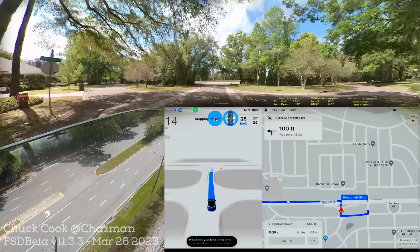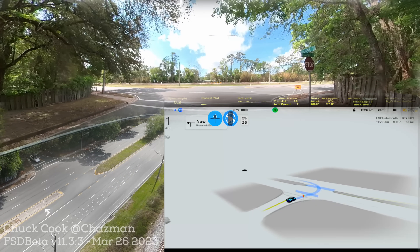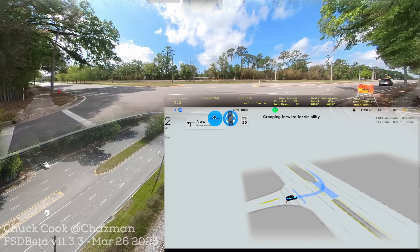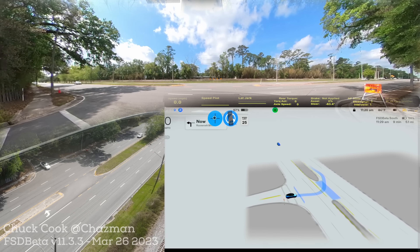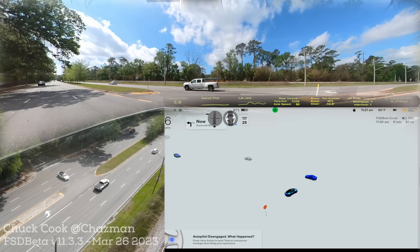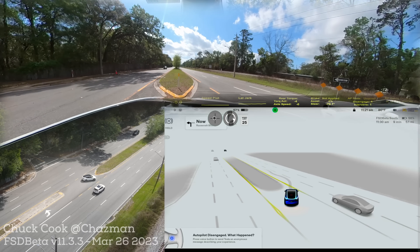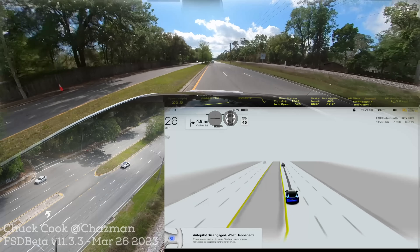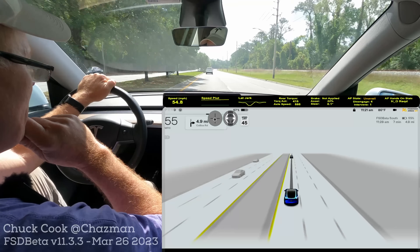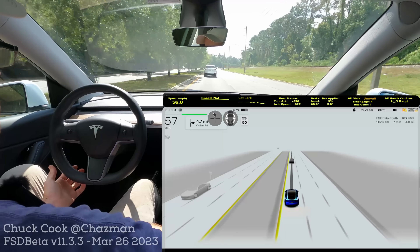I'm definitely noticing that the route calculation is taking longer on this version. I've done this turn so many times I've gotten used to how long it takes to recalculate the route, but it's taking unusually more time on this version. It decided to wait for that one — it's almost waiting too much now; some of these gaps are definite opportunities. It cannot stop in the road. It is stopping for unprotected lefts in the middle of the road — that's two times in a row. It has definitely regressed. With oncoming traffic from the right, it's not going to the median like it used to on 10.69.